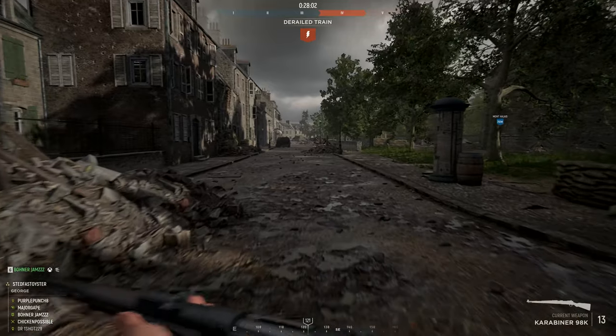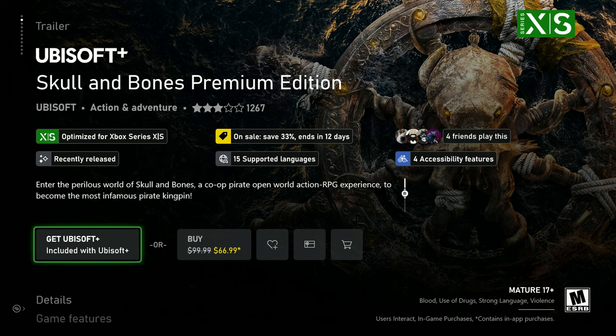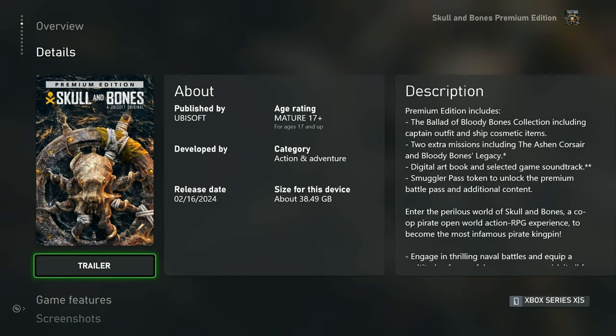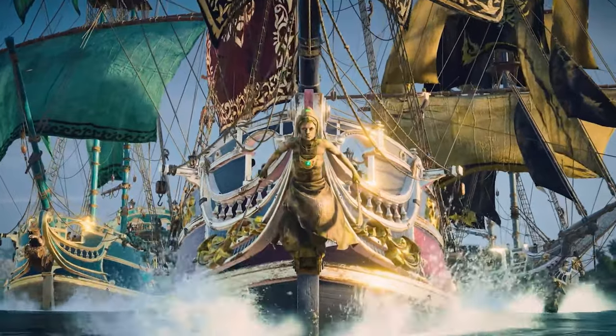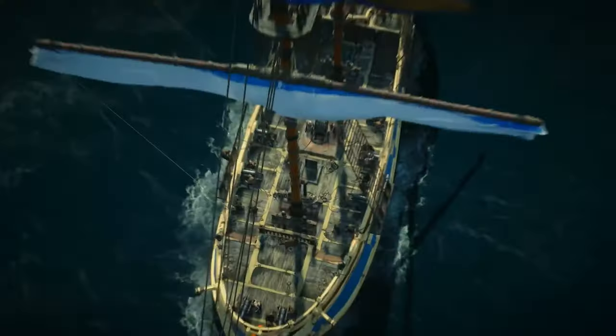I mentioned I would talk more about the giveaway at the end. I'm going to be giving away four codes to the Skull and Bones Premium Edition from Ubisoft. Thank you so much to Ubisoft for sharing these codes with the Rewards Hunter community. Basically what you need to do is complete the quest, and then fill out the form — I'm going to link to it here and in the description. If you finish the quest, just share your gamertag with me on this Google form. I'm not going to be sharing those gamertags with anybody; I'm basically just going to use that to send the code to you if you happen to win. Just fill out the Google form, let me know your gamertag, and you will be entered into the giveaway.